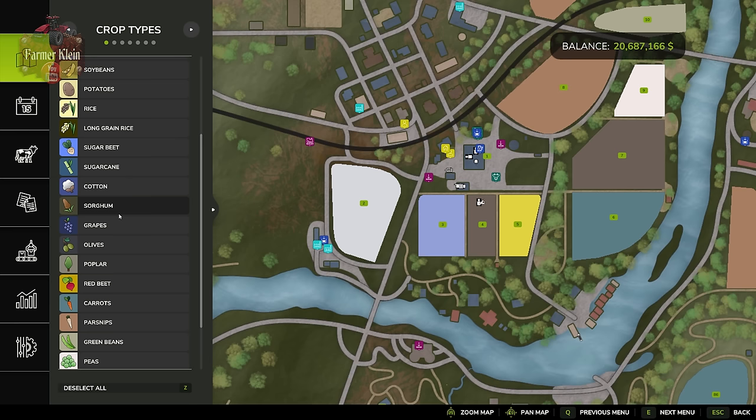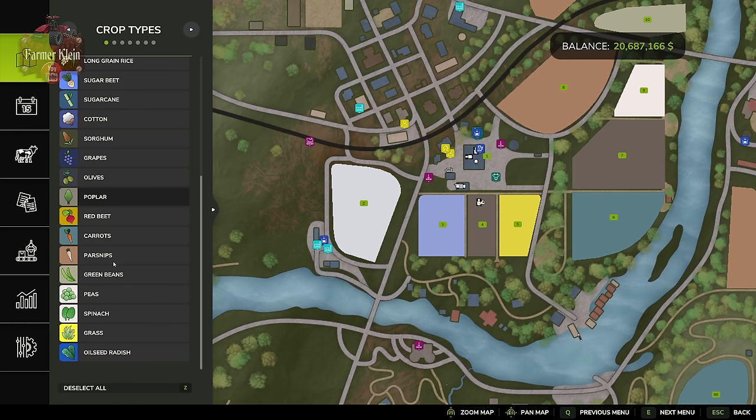Cotton and sorghum? Yes, you're going to mulch those. Grapes and olives? You don't necessarily mulch grapes and olives — you mulch between them, and the process is completely different with completely different machinery. We'll cover those in the specific grapes and olives videos. Poplar is another regrow crop — don't mulch poplar. Green beans? Yes. Peas? Yes. Spinach? Only mulch after the second harvest. If you plant spinach early you'll get two harvests out of it — don't mulch after the first harvest because it affects regrowth.